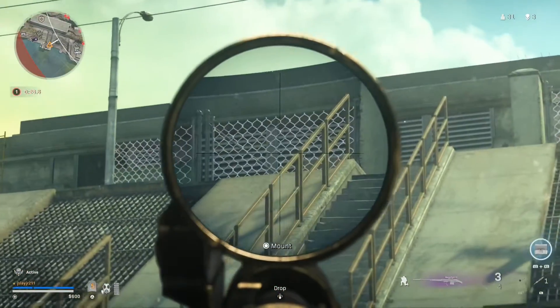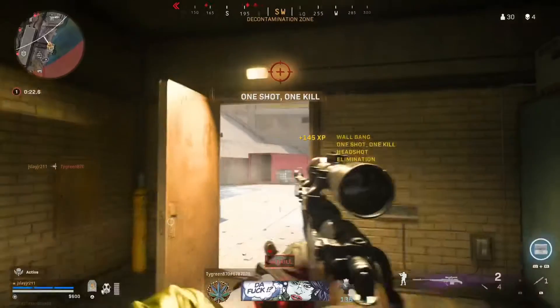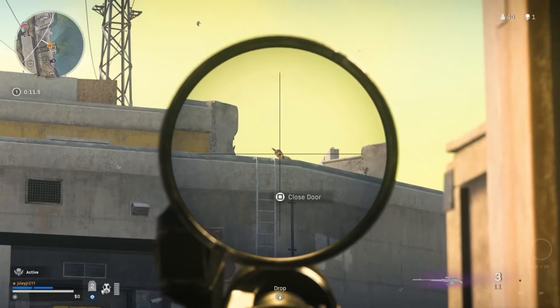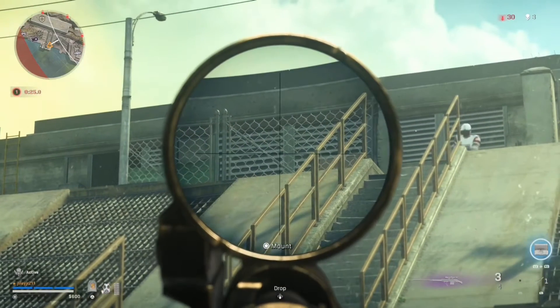But for right now this will do. What you want to do is get Pack-a-Punch. You want to stack up on the first level, get money up to like $19,000, and then you want to go to the Pack-a-Punch machine.